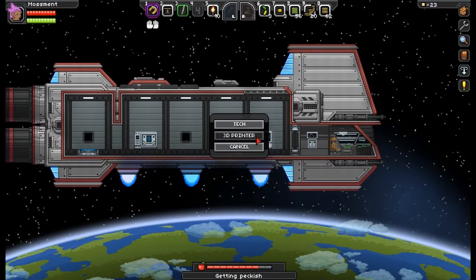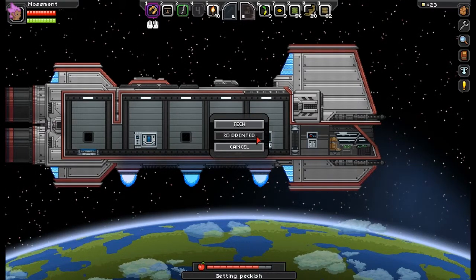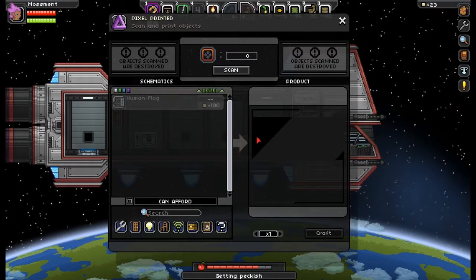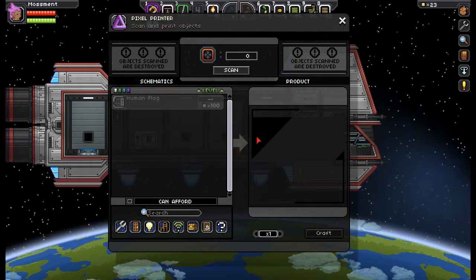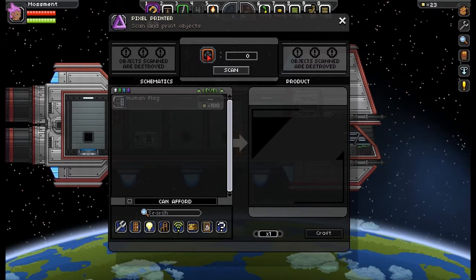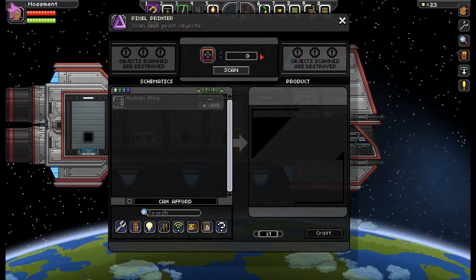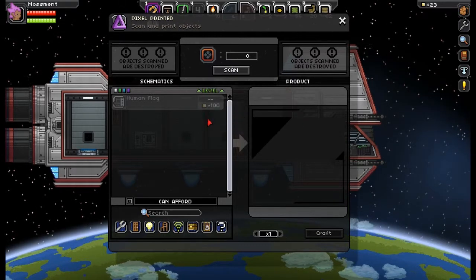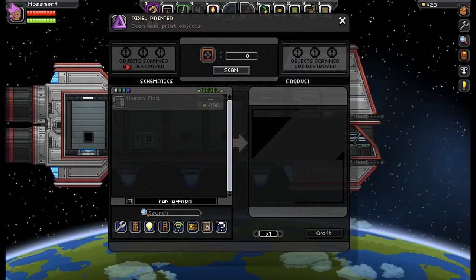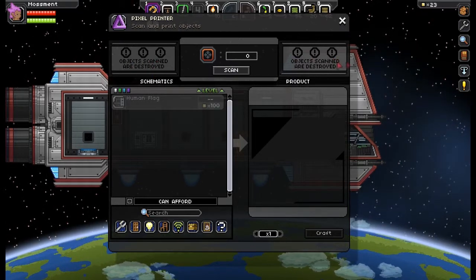By opening up the ship's computer you have two options: the 3D printer and tech. The 3D printer isn't something you're going to use at the beginning of the game, but you'll want to come back to it later. You can put items in the top slot, scan them — it'll destroy the item — and it will give you the option to create it for pixels. No materials, just pixels. They make it very obvious that items are destroyed.